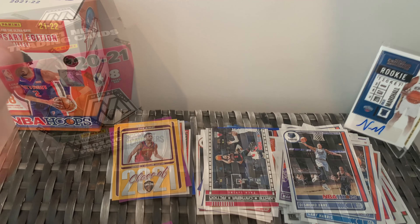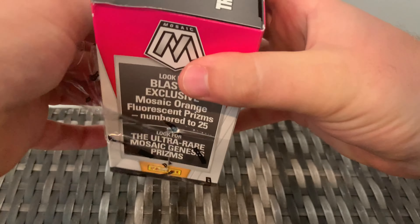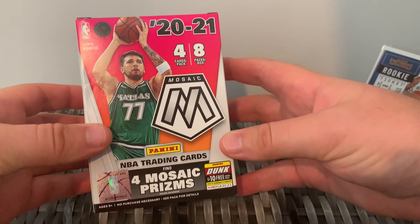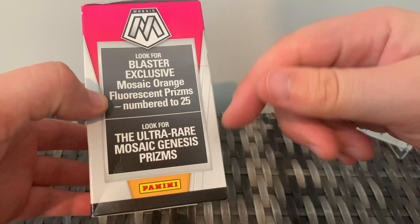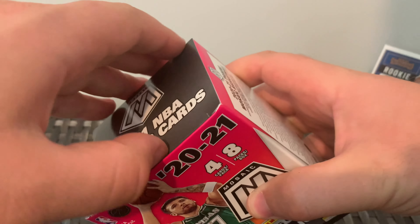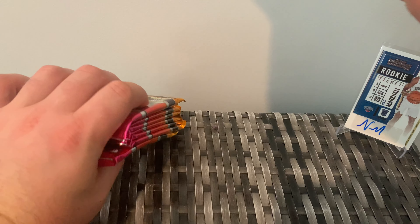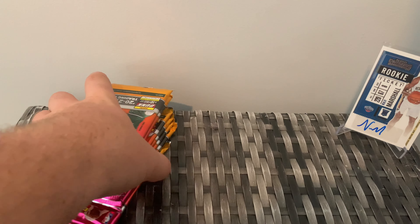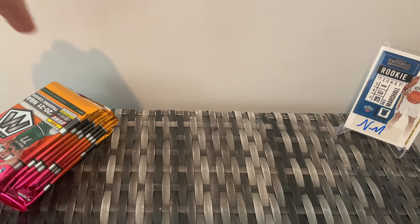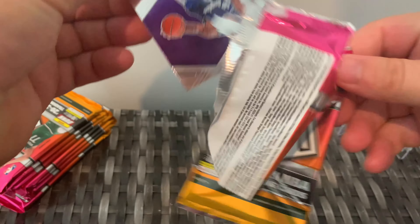We'll clear this off and get the Mosaic done. As I said earlier, Mosaic is probably my most highly anticipated of these boxes, and the blasters so far have definitely delivered with at least some interesting stuff. For the Mosaic blaster: you can get four Mosaic prisms in there, you can also hit the numbered-to-25 orange fluorescence which would be a huge hit, and then Genesis is obviously a big look as well. You can get autos, and all in all just some cool stuff. I love the Mosaic sets - the way they have the subsets mixed in there makes you feel like you're getting a bit of everything. There are eight packs with four cards per pack.